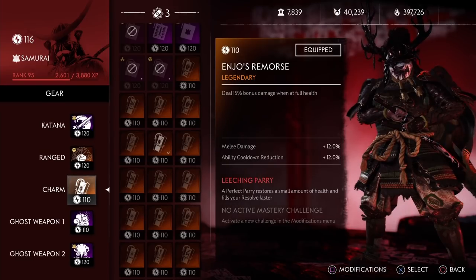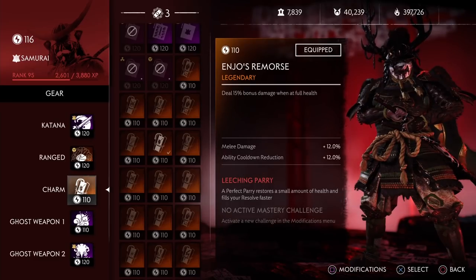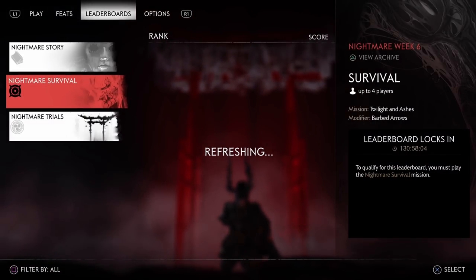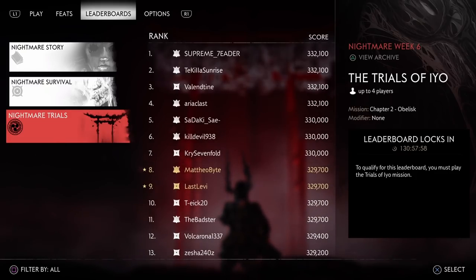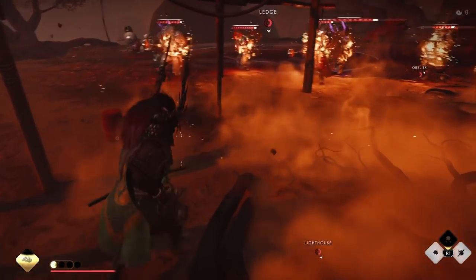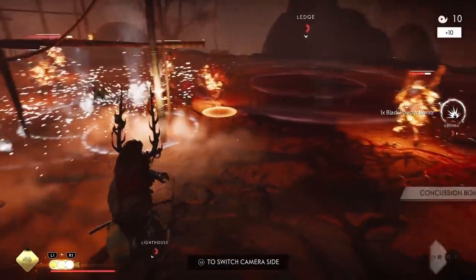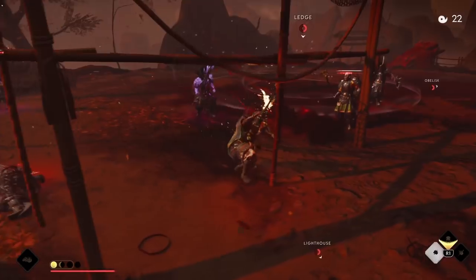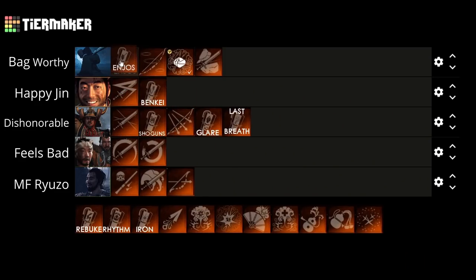Next we have Angel's Remorse. This lets you deal 15% bonus damage when you're at full health. In my last tier list I put this all the way at the top, and some of you didn't agree. But if you look at the leaderboard now, Angel's Remorse is probably the most important legendary you'd be using. The reason is that this 15% bonus damage applies to all your damage sources — range damage, melee damage, barrel damage, status effect damage, ghost weapon damage, everything. When you're going for leaderboards, timing is everything, and that second you could shave off by getting 15% extra damage is really important. Because this is useful on all classes in a multitude of situations, we're putting it at the very top — Teabag Worthy.